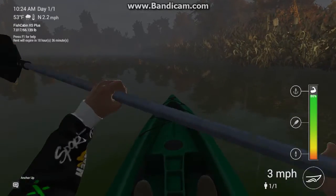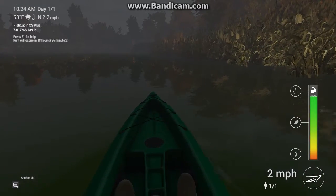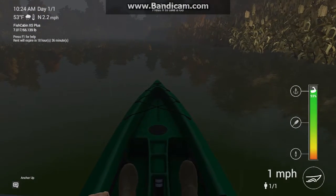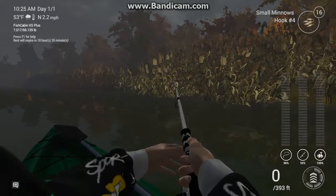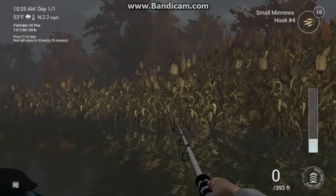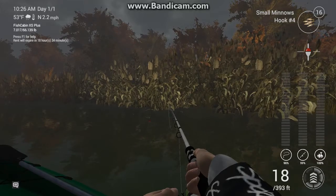So I'm on Emerald Lake, fishing for pike. Now, the best way to fish for pike in this game is taking shiners or minnows or something. You're just casting off to the side of your boat, on the shallows.